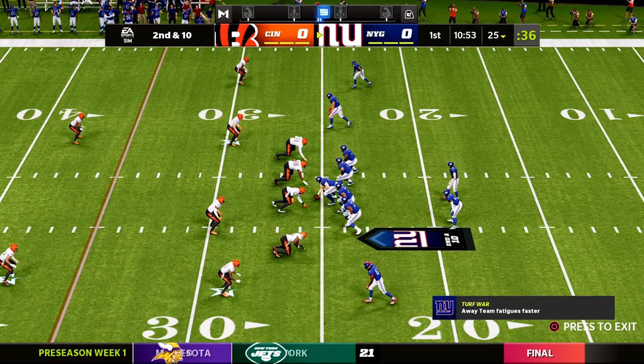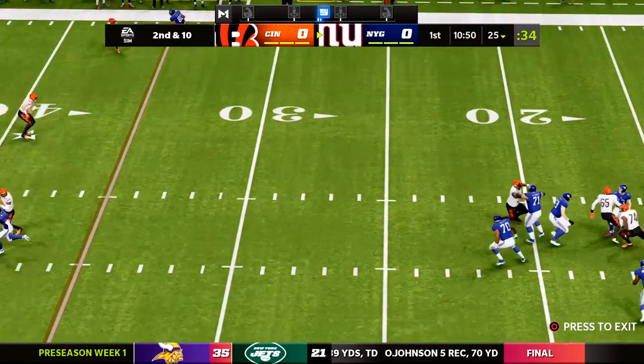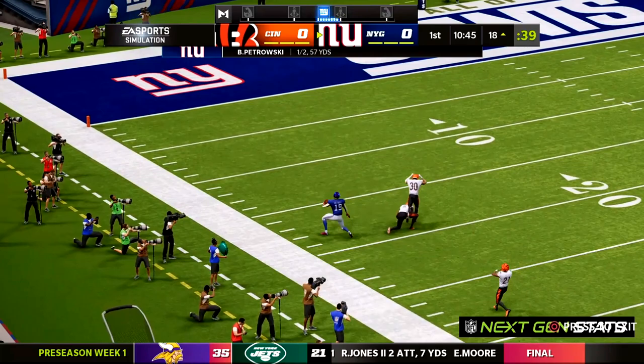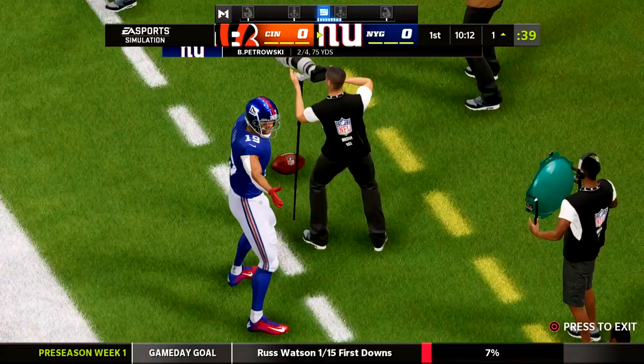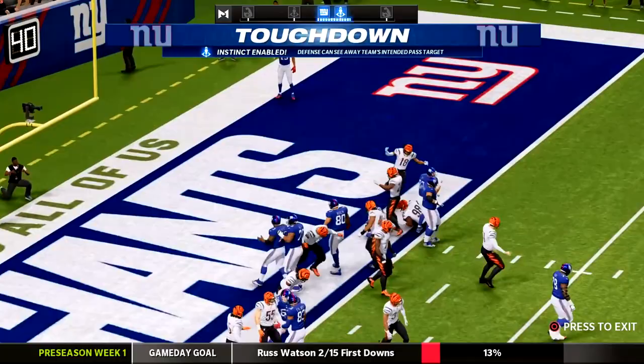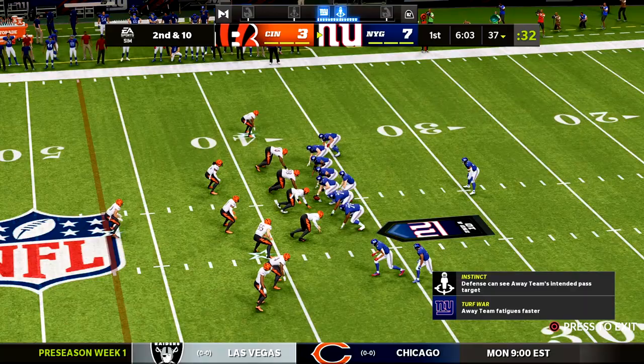Brian Petrovsky showing off the arm right away — a deep ball to Kenny Galladay inside the 20-yard line. There's a 57-yard connection. We're hoping the offense is more explosive this year. Petrovsky has solid accuracies, a good arm, and can make plays outside the pocket. On this first drive, we went down the field easily and capped it off with a Saquon Barkley touchdown.